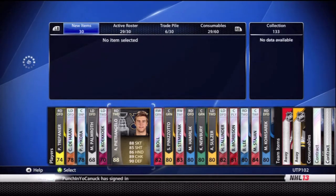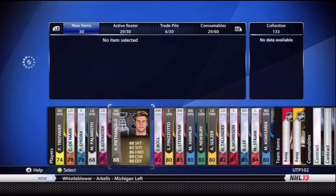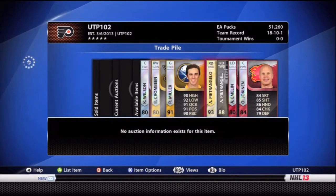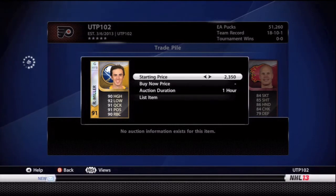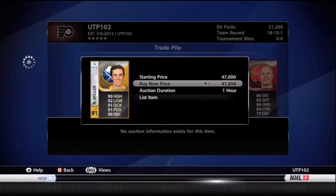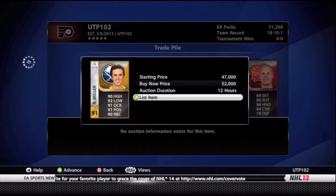Maybe he's rare in the market — who knows, maybe someone will buy him. Let's go over to the trade pile and see what we can do with these players we've just picked up and some previous players — let's try to make some profit here. So after the cards we've just pulled, I'm going to see if I can resell any of these guys. Miller — I was looking around the market. I think he goes for around 50k, so I'm going to try a starting price of 47k and a buy now of 52k, for 12 hours. We'll check on that tomorrow.